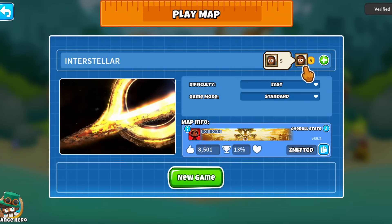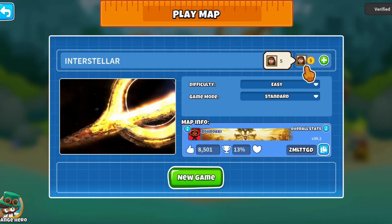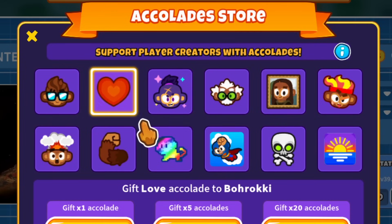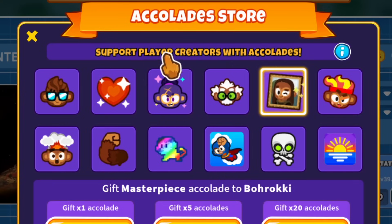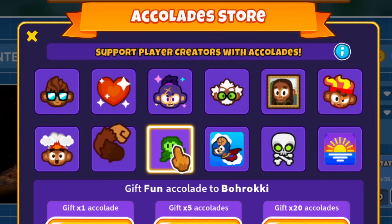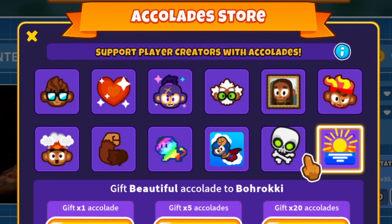In the top right corner you can see it has five accolades - it's like an emoji so you don't immediately know what it means. If you click the plus, the accolades store pops up. Currently we have 12 accolades to choose from: Cool, Love, Tricky, Smart, Masterpiece, Wild, Mind-Blown, Muscle, Fun, Awesomer, Difficult, and Beautiful.